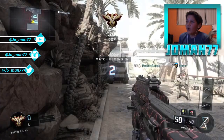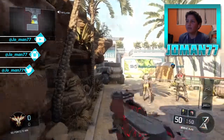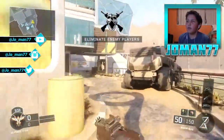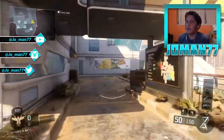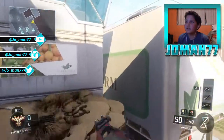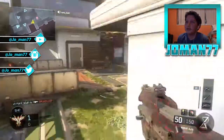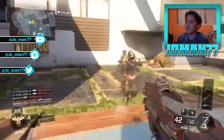What is up guys, Joman77 here and welcome back to another episode of Road to Max Prestige. It is episode 21 and we are playing on Combine, the one and only map, the smallest map in the game — not including Nuketown because that's a DLC map. We got the Weevil trying to get it gold because I'm trying to get that dark matter.